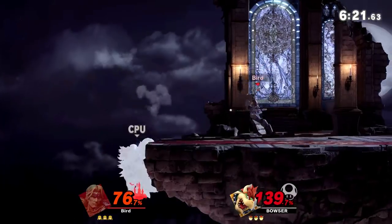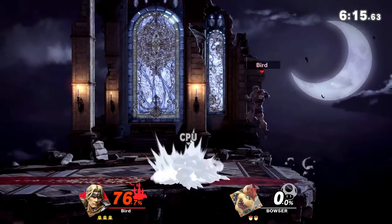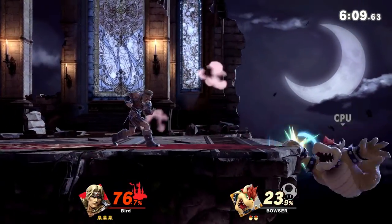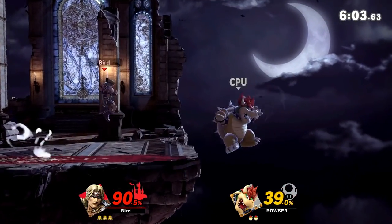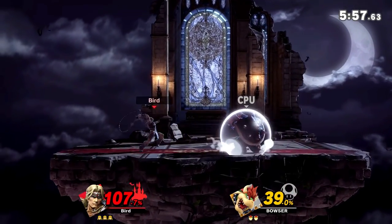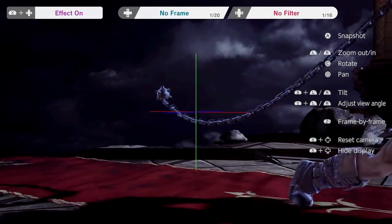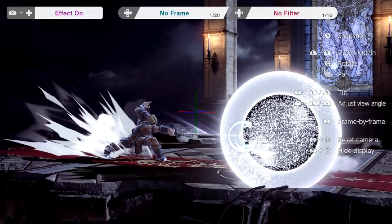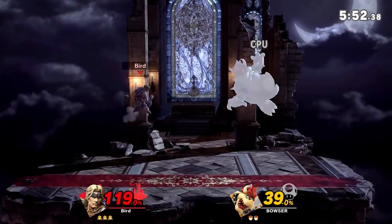Let's go through their moves. They have the Vampire Killer whip, which has all that range and a sweet spot. It will hit at Simon or Richter if you hit somebody really close — you can still attack right next to you. But if the body of the whip right at the handle hits, it doesn't do much damage. If the chain hits, it does a good amount. But the sweet spot is the ball and chain at the end — there's a little spiked ball, and that is the sweet spot to do more damage and knockback. You want to try to hit people at that distance, ideally.